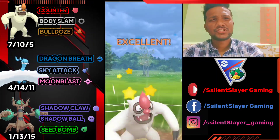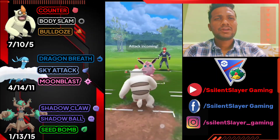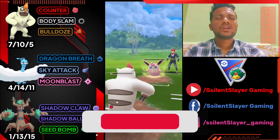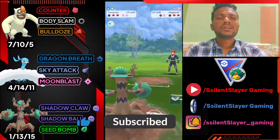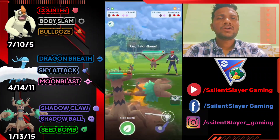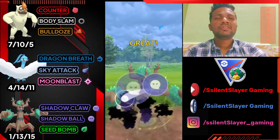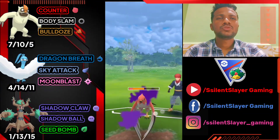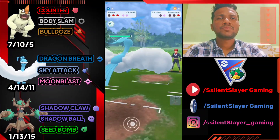This time I'm definitely going to shield. We deliver one more Body Slam but unfortunately he has a charge move coming, so I let it go. I can't switch to Altaria. Let's bring out Trevenant — we have shield advantage. He uses Dazzling Gleam, so let's directly go for Shadow Ball. He doesn't use a shield, so let's switch to Altaria.